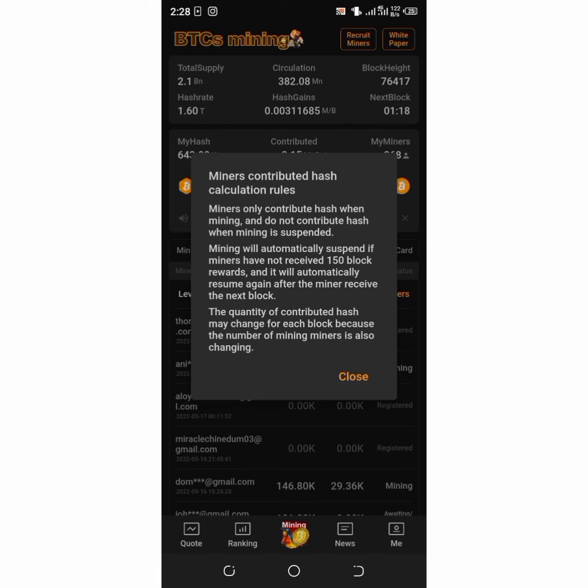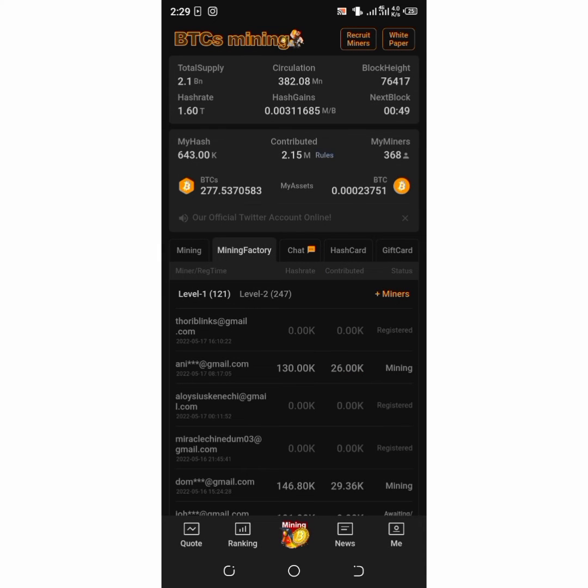Looking at the rules: miners only contribute hash when mining and do not contribute hash when mining is suspended. Mining will automatically suspend if miners have not received 150 block rewards, and will automatically resume after miners receive the next block. The quantity of contributed hash may change each block because the number of active miners changes — so don't be surprised if your contributed shows 2.50 or 1.20 the next day.